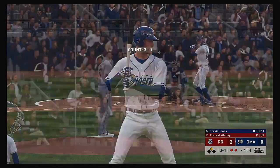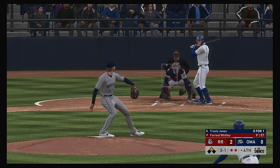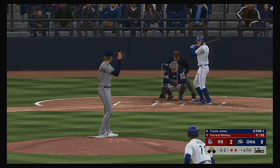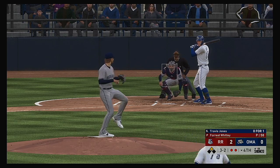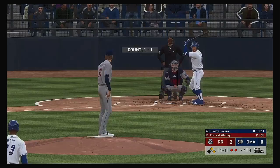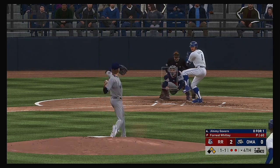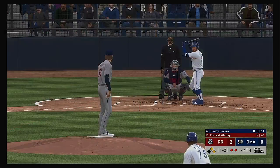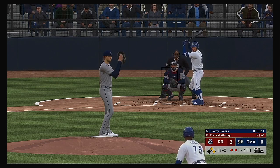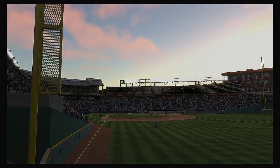At the plate, number 15 — 0 for 1 thus far. Three-one — swung on and missed, a full count now. Runner in scoring position at second with two down. Awfully close but it's ball four according to Woody Keller. Standing in, Jimmy Governe — two men on, two away here in the fourth. One and two. Open to send him packing — pitch on its way — oh and he can't come up with it. Look for the pitcher covering as that will retire the side.